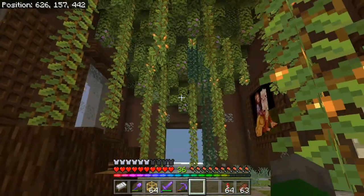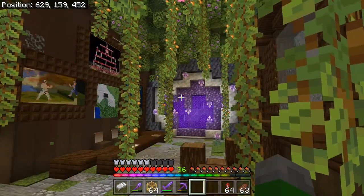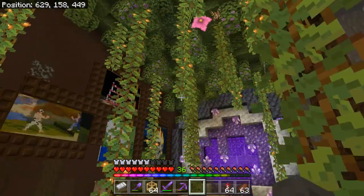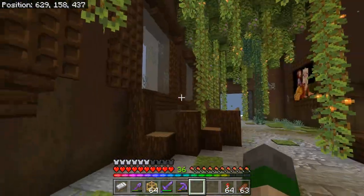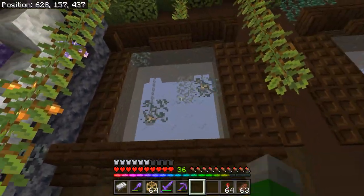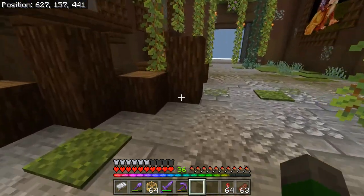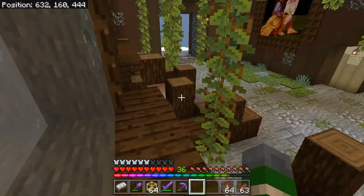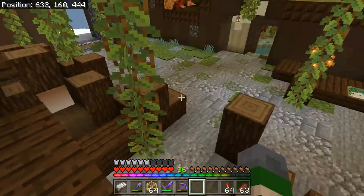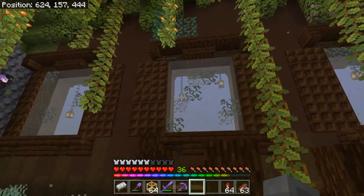The glow vines — I had a lot of trouble. I really wish you could shear them like on Java Edition, but that feature hasn't made its way over to Bedrock yet, so they grow way too far down. I have some double-layered windows to give that sort of frosty effect, since it isn't a snow biome — white glass on the outside and light gray glass on the inside.